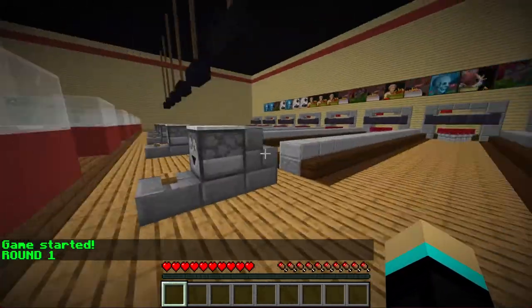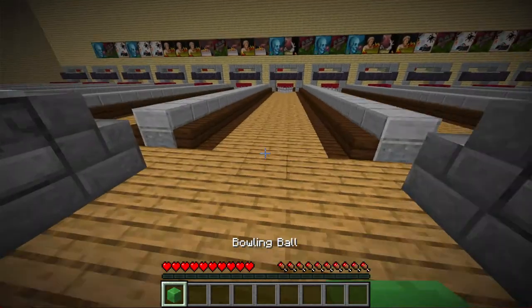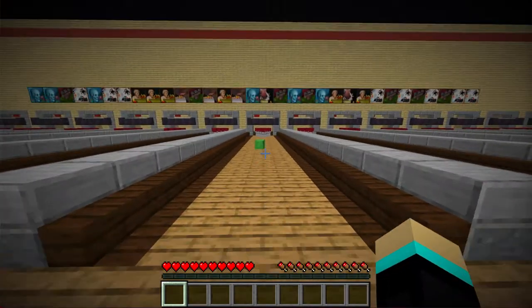You might notice these gadgets in front of each lane, which are supposed to be ball dispensers. And once we get a ball, we can put it down and give this guy a good punch, which will send it to the pins.